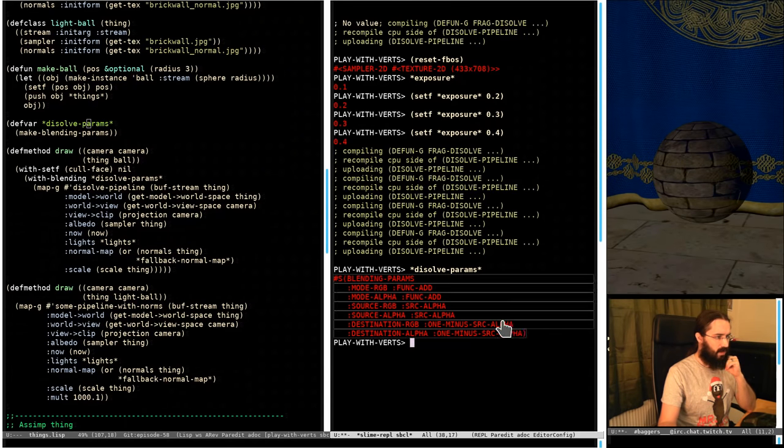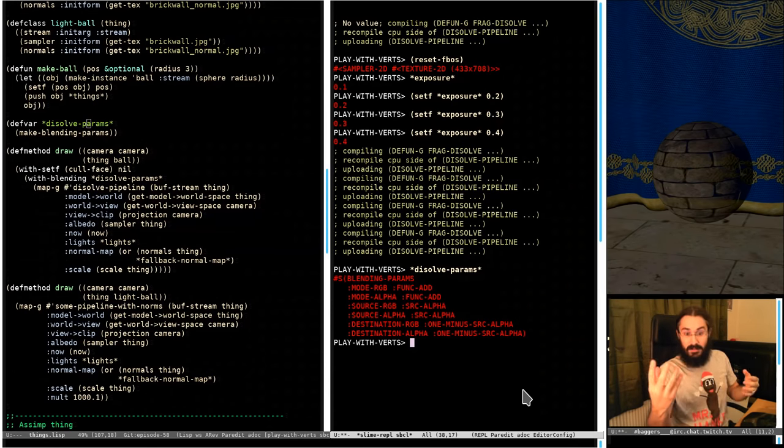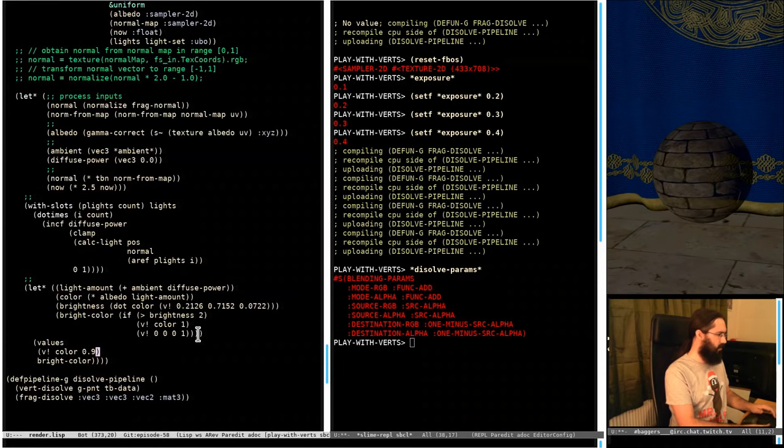What we are going to mess around with is — we have a form of transparency. We're setting the W component and we've got some blending parameters saying 'use one minus alpha' for the blending. The destination RGB is one minus the source alpha. So the color coming in — we've got some colors written into a buffer already and we're writing more colors in. It takes one minus the source alpha, multiplies the destination by that, then takes source times source alpha and adds them together.